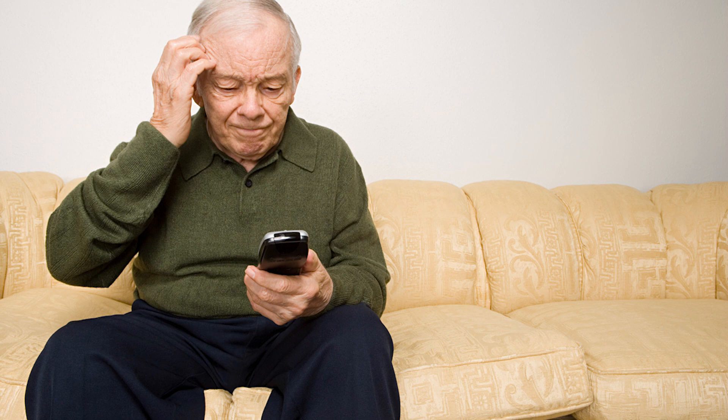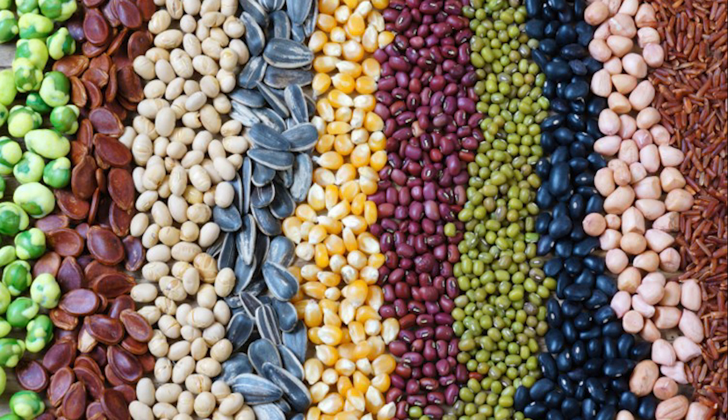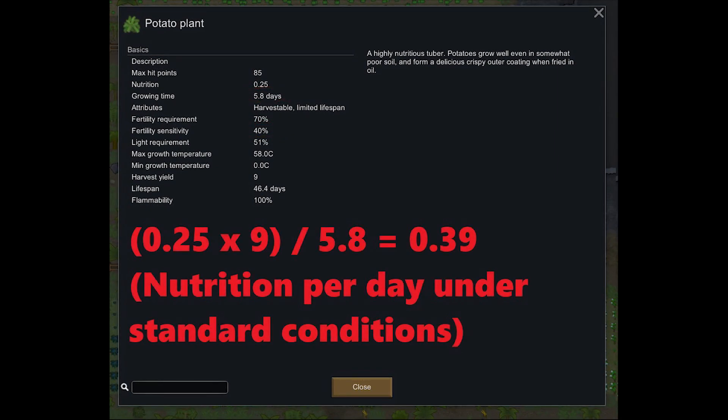The tutorial teaches you that life on this planet is similar to medieval China and a rice patty is a necessity. Let's look at the best crop for each scenario. Potatoes: these are great for colonies without access to fertile soil since they have a low fertility sensitivity. They take twice as long as rice to grow and give 0.39 nutrition per day.